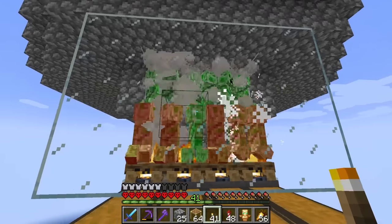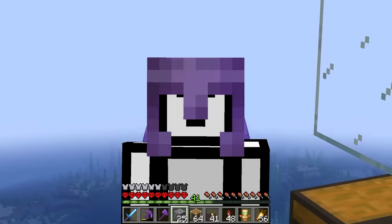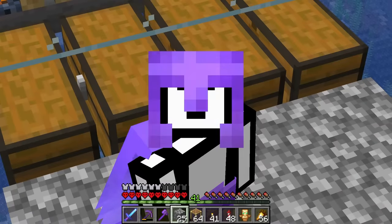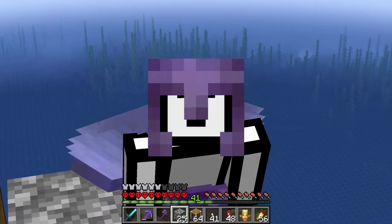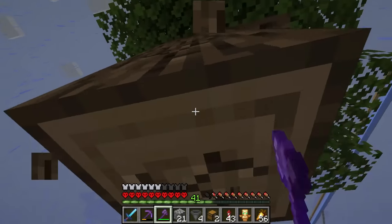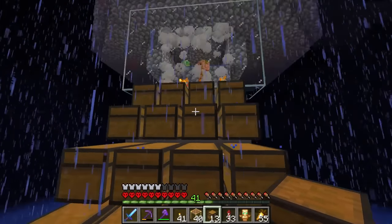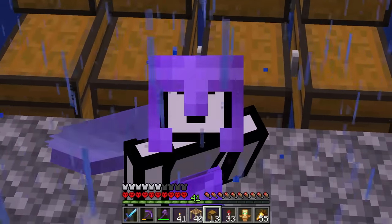Oh my God, look at this — so many creepers! We're gonna get so much gunpowder. To get 50,000 gunpowder, which is what we need for all the TNT, we need something like 14.5 double chests. We've only got four, so we need to expand the storage system. There we go — we've got a very big storage system now: 16 double chests, which should be more than enough to store 50,000 gunpowder.